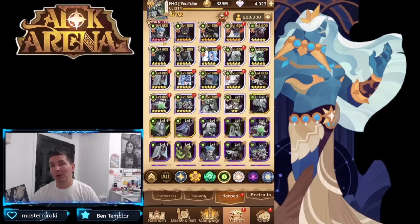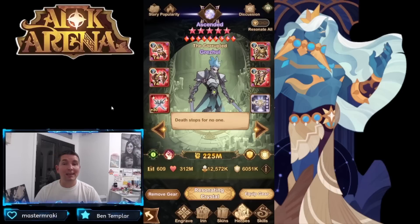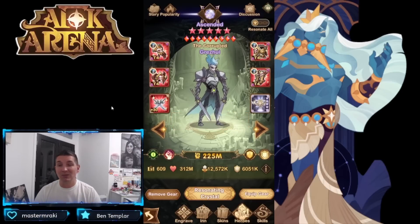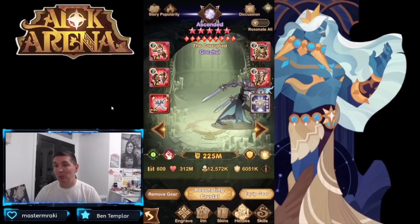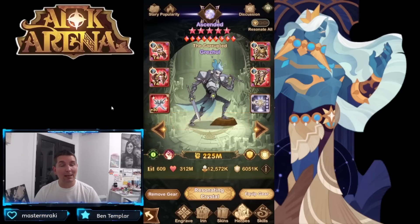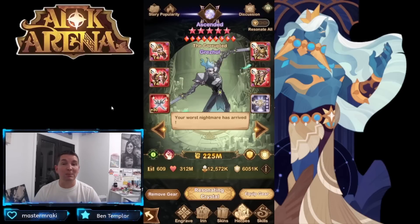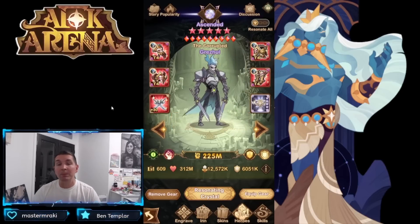We're going to break it down starting with Grez. Grez is a hero used in a ton of AFK Arena — we see him in boss fights, Twisted Realm, Cursed Realm, and in the campaign with Alna. There is an incredible number of places he's utilized, making him one of the most sought-after and biggest priorities when it comes to building out the faction.